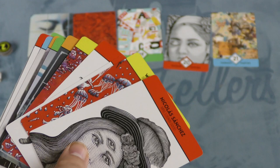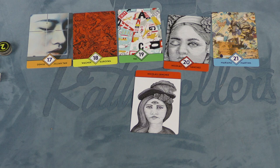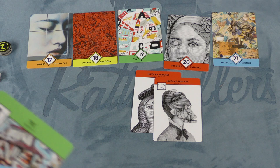On your turn, you simply take a card and place that card in front of you, and then it's the next person's turn. Some of the cards have special effects. When you play a card with this effect, you draw the top card of the deck and add it to your hand. When you play this one, you can play a second card from the same artist — so you could play both together as one action.